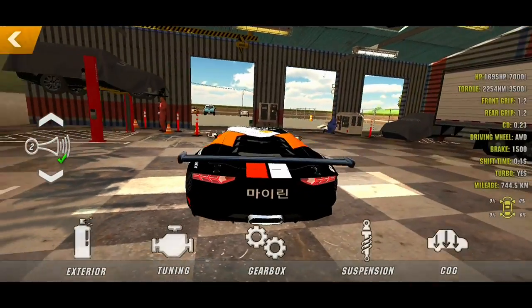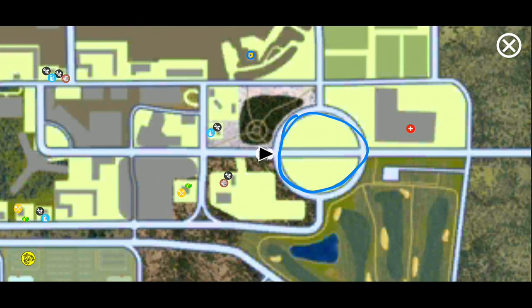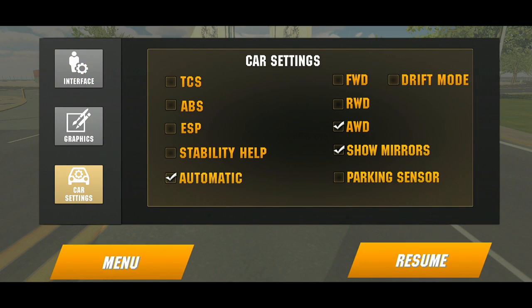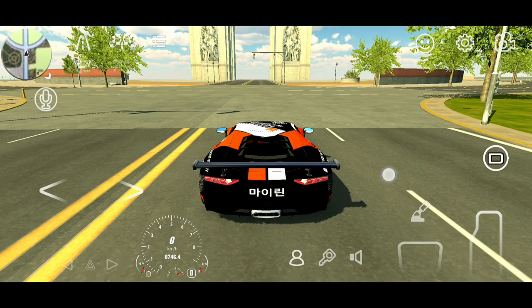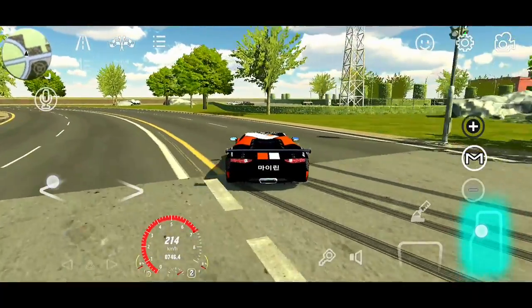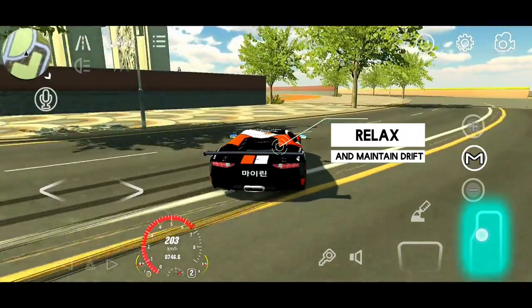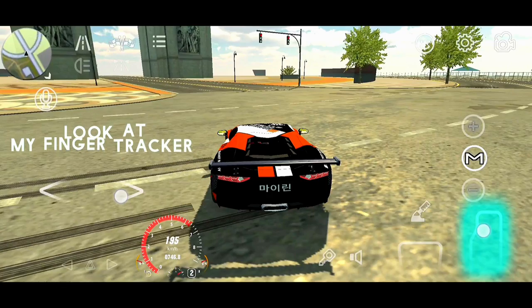Now let's start drifting. Before we start, make sure to copy these settings. When you hit the gas and you are about to enter the bend of the corner, try not to turn too much to make the car oversteer. Instead, gently tap in the direction that you're drifting to maintain your angle. If you are going too wide, you have two options.